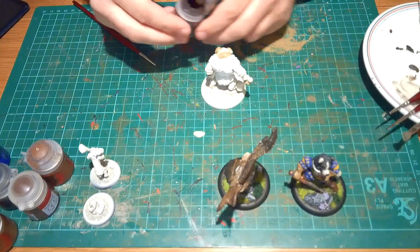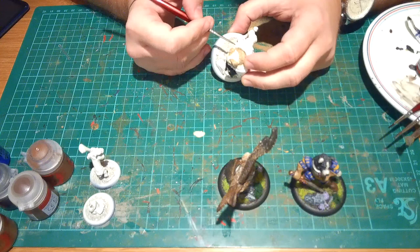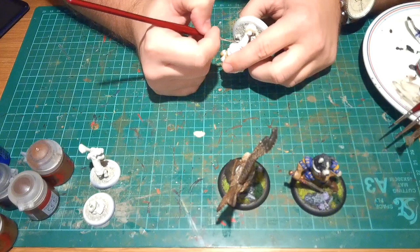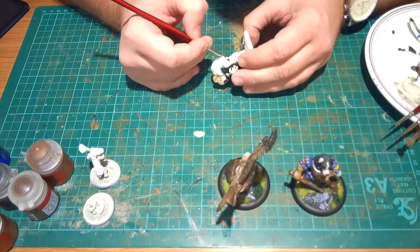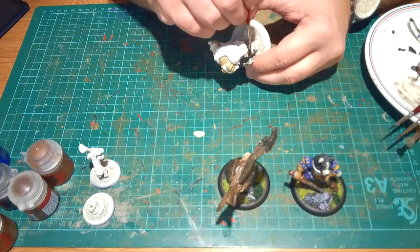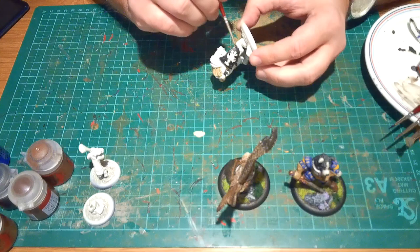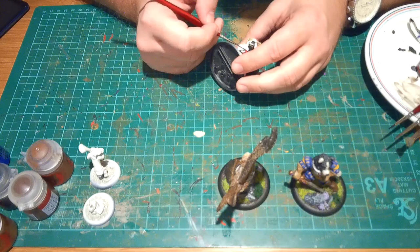I moved on to the belts using Rhinox Hide — that's sort of my standard for doing any leather work. I always start with Rhinox Hide and go up from there. You have to take your time with this, especially with his white jacket nearby — I could go over it after but that's not ideal. I also painted the satchel sitting just underneath the shield exactly the same. Lots of people use different browns for belts, but I always start with Rhinox Hide as a base.